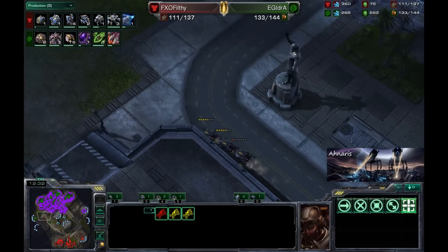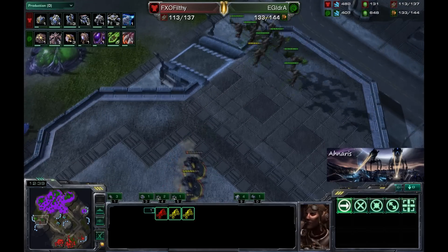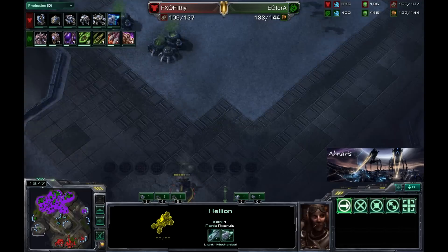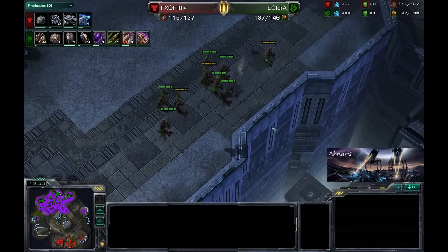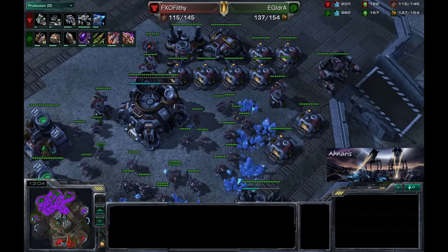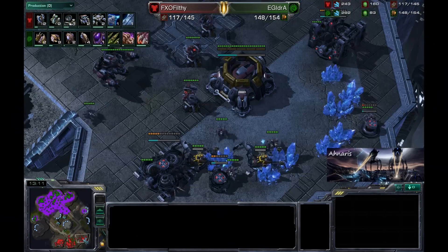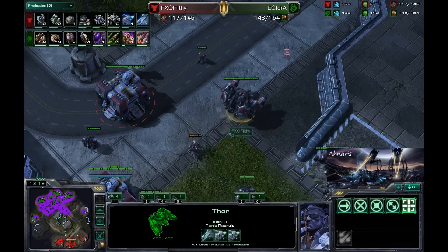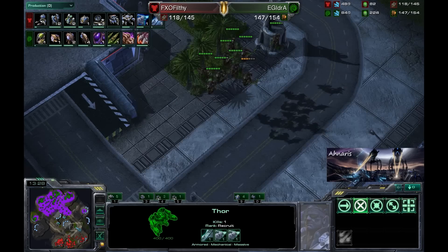Most of the losses you see against Idra online are games that ended very quickly before Idra had a full chance to establish himself and his base — those are typically the replays other players release. We do see the Mutas coming over here. He will lose three Hellions but get that information. I may have to build another turret or two in the base. You see he is constructing two turrets right in the mineral line. Now you've got the Thor — and these are not the collector's edition Thors, which I'm sorely disappointed in. That Thor skin was definitely worth the extra money.